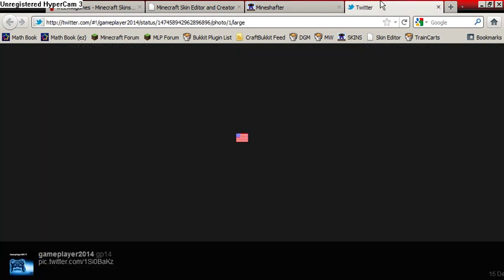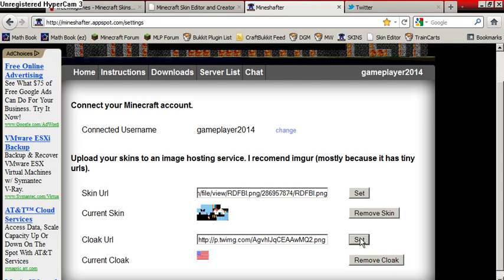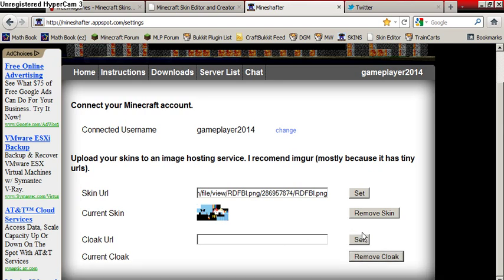Now I'm going to show you how to install a cape — go here, copy the image. Follow me at gamecorder2014 on Twitter. We're going to delete the existing cape, paste the new one, delete the large version, and delete that duplicate icon too — just make sure it's locked in. Click Set again and you're done. If you're re-logging in and you don't want your cape anymore, just click Remove Cloak, Set, Remove, and Set again.